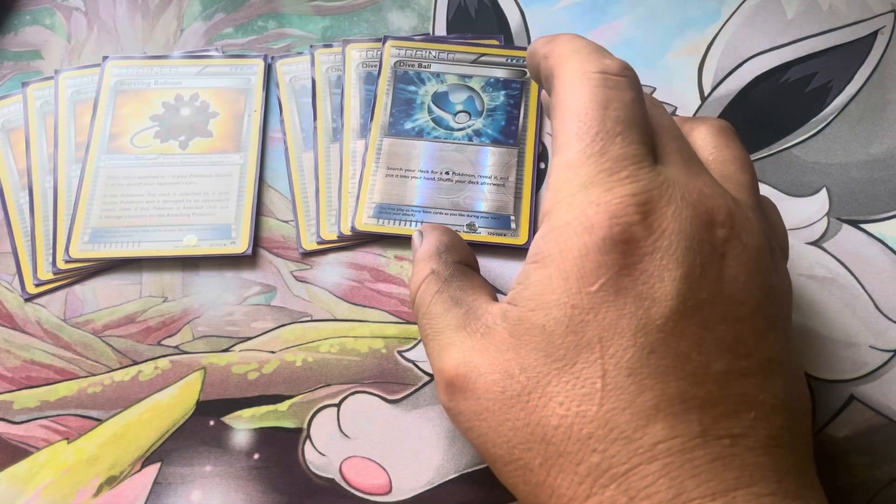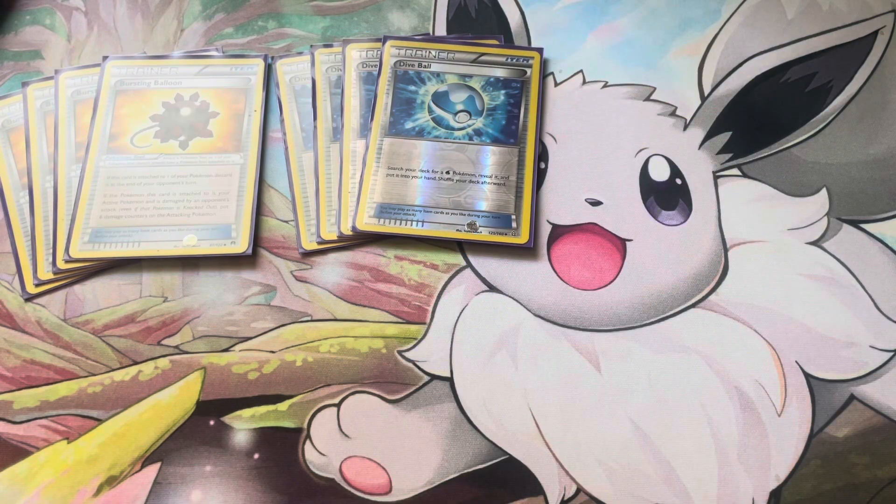Four Dive Ball - search your deck for a Water Pokemon, reveal it, and put it into your hand. Really good for any Water Pokemon. I don't think it would be too crazy in today's format with all the Palkia running around, but I could see a card like this being printed for a type not really being played right now - maybe Grass or Metal.